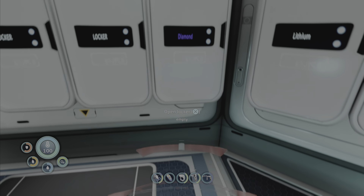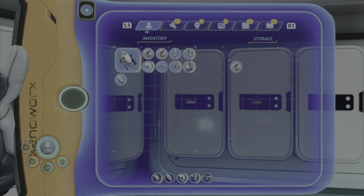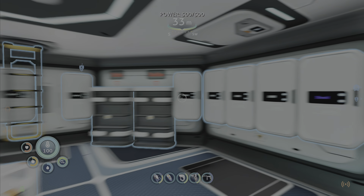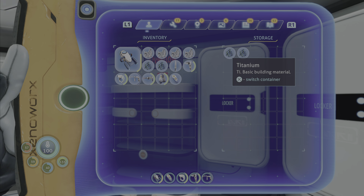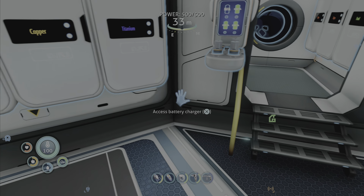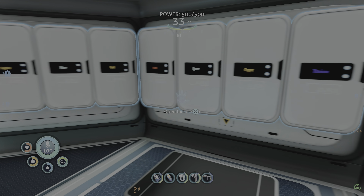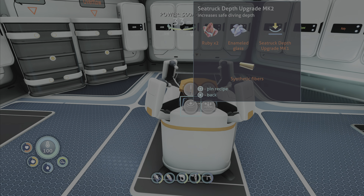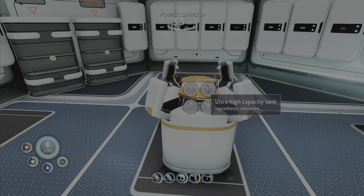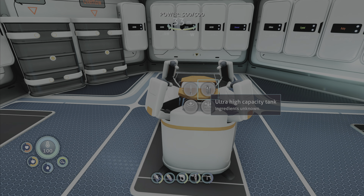Computer chip, titanium, diamond, lead. Let's deposit titanium so we have a little bit of freedom. Next episode might be a base building episode — we got a lot of titanium. So let's throw this gold in as well. Let me see if I remember how to make a microchip. I think it's gold, a copper wire, and two table coral.